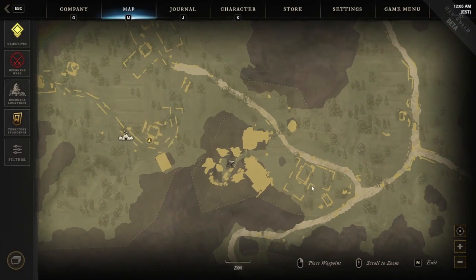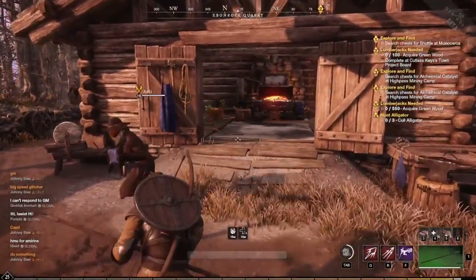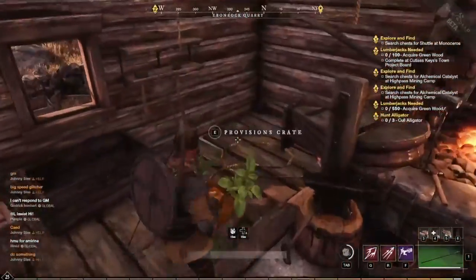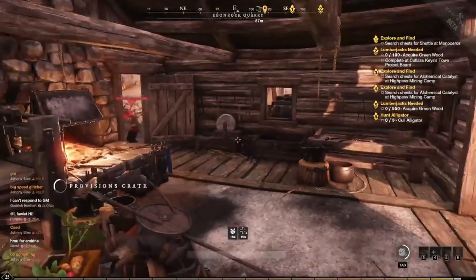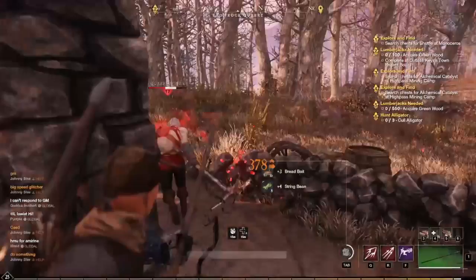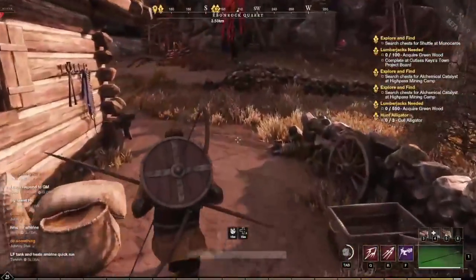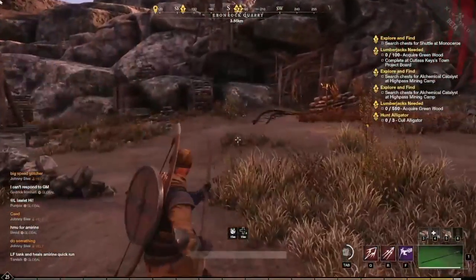If you continue up northwest — west I guess — you'll see in this building yet another Provisions Crate. Also level 17 mobs up around here. String beans and bread bait again. I'm starting to get sick of string beans. But there's another one for the list.